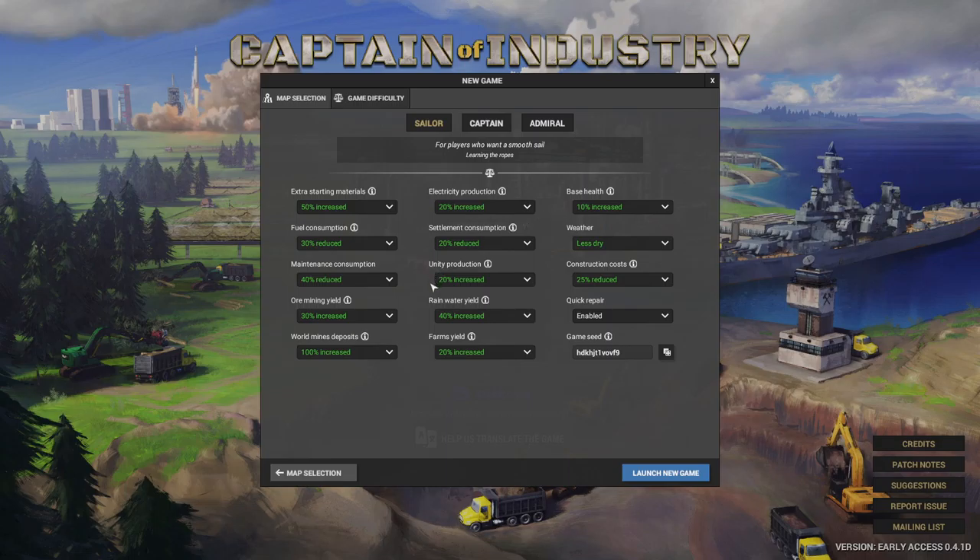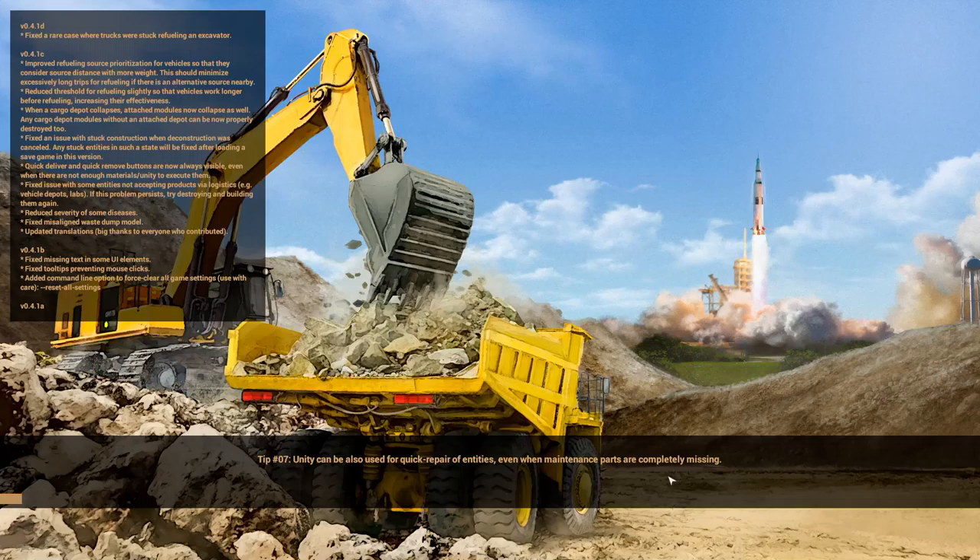We can change different difficulty settings like how much food they consume, how much power we can generate, and all that. There are different difficulty levels but we're just going to go ahead with Sailor because we're still new to the game. Let's go ahead and launch it. One of the things I like about this game is the animations of the equipment and the machines.